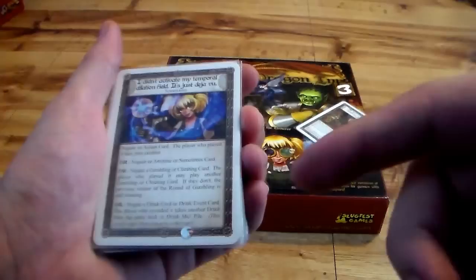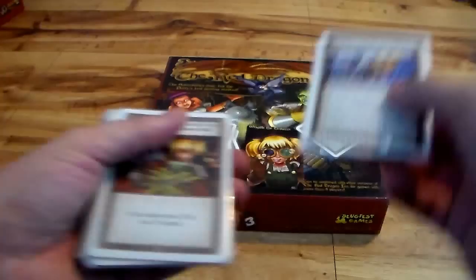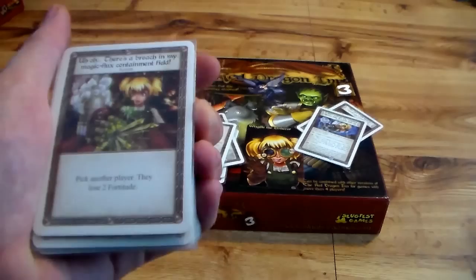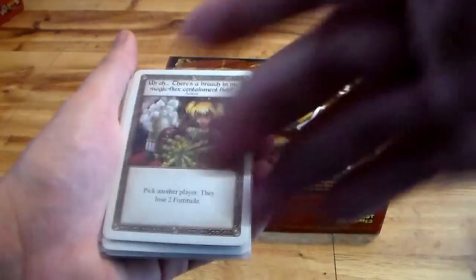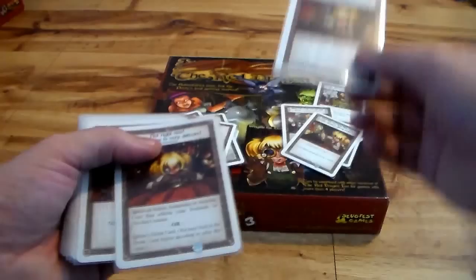This one is a very wordy card: 'I didn't activate the temporal duration field, it's just deja vu' — you can negate an action card, any sometimes card, gambling card, drink card, or event. She's kind of trying to duck out of everything with all of her tinkers and machines. Another card: 'There is a breach in my magic flux containment field' — pick another player, they just lose fortitude. As she draws, you have to remember to keep track of the gears because you have to flip from her gear deck.